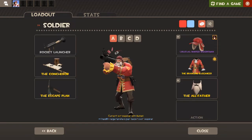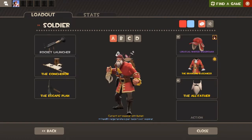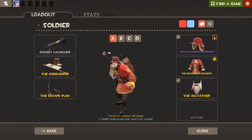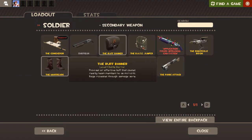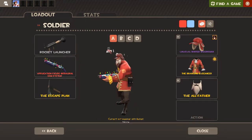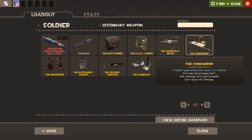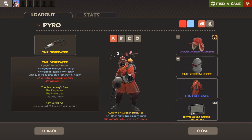For Soldier I use the Rocket Launcher, the Concher, and the Escape Plan. Sometimes I'll use the shotgun, but lately I've been using the Conch — I like that passive health, and you don't need to deal as much damage to get full regen, or whatever the thing at the corner is called. I do also occasionally use stock for backup damage dealing.